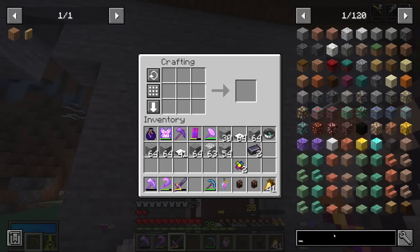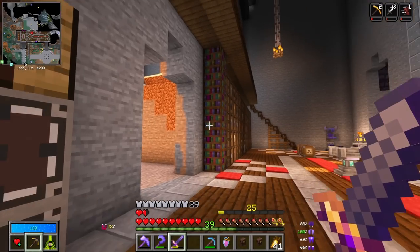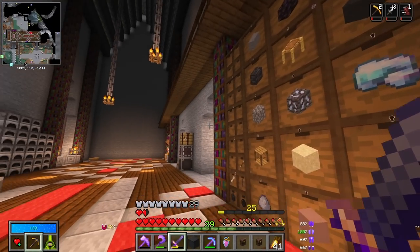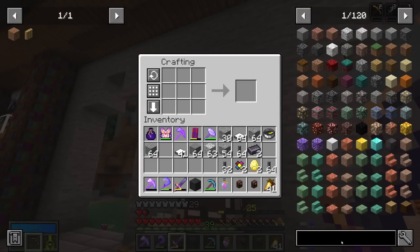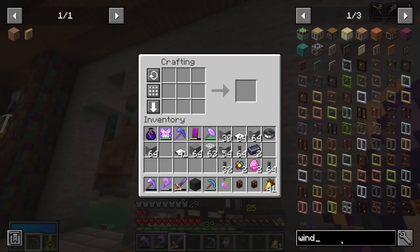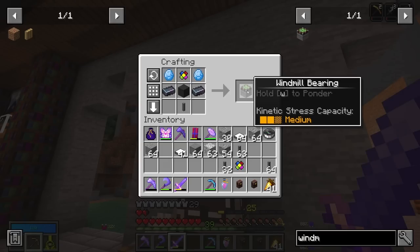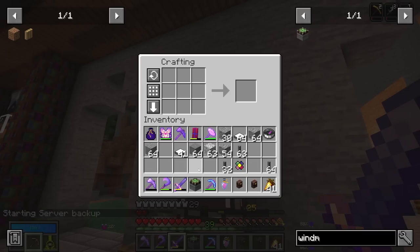Got myself some shafts — that was a very easy craft. And now I just need some polished vault stone, and that should theoretically be everything we need for this windmill. Do I have everything? There we go — the windmill bearing! That is absolutely huge.